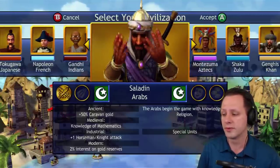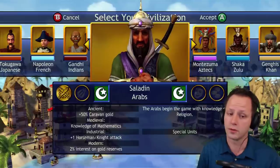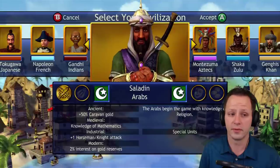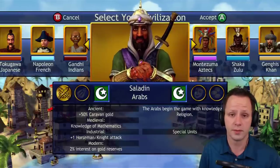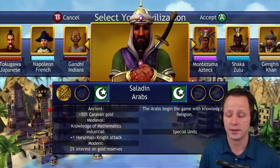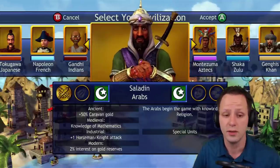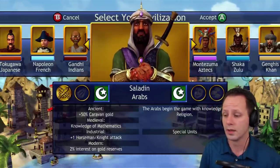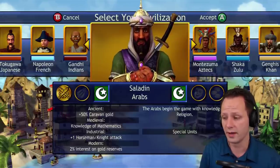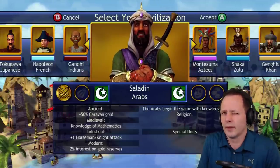Number 6 is the Arabs — a strong civ militarily. They've got fundamentalism from turn one. You plant the city, build your first warrior, and you've got two attack instead of one. That is a huge bonus to have early in the game, and that's pretty much the main reason they're so high on this list. Caravan gold plus 50% is okay — maybe you'll get a caravan and get 75 instead of 50 gold — but you generally don't get that bonus that early since caravans come a little bit later.